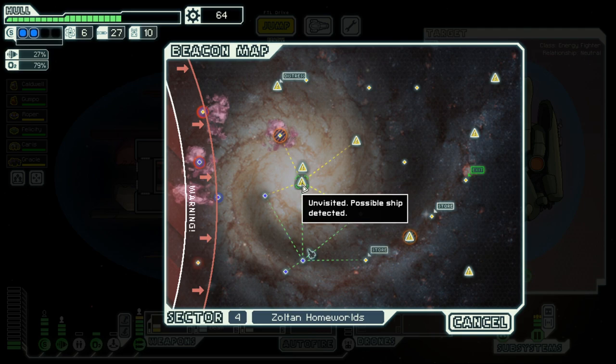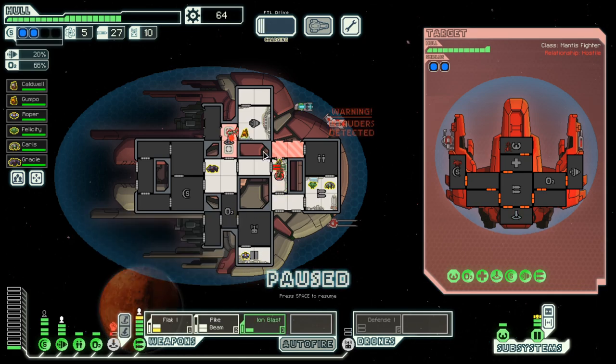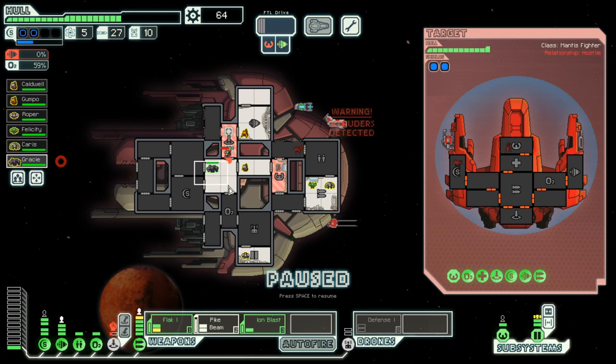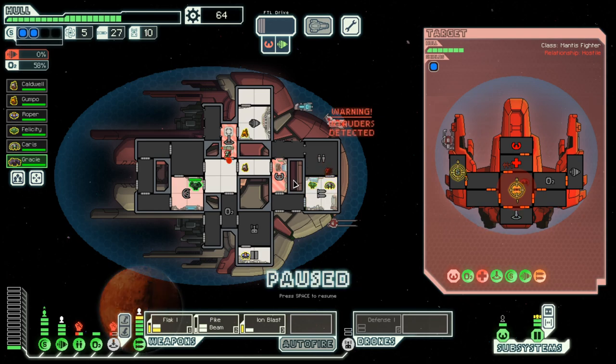There's a store here and a store there. At the moment I am not that keen on stores. We have two intruders, and another one here, and another one here. So, ion for the shields, then flag for the weapons, and once the shield is down, pike beam over as many systems as possible.